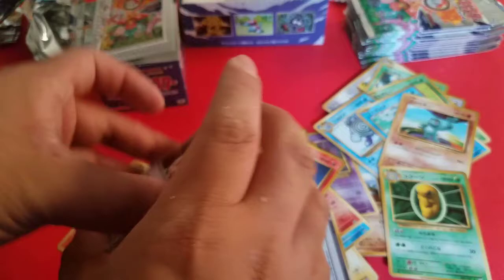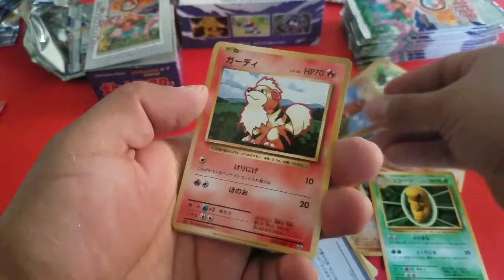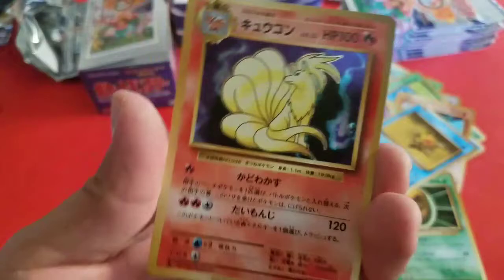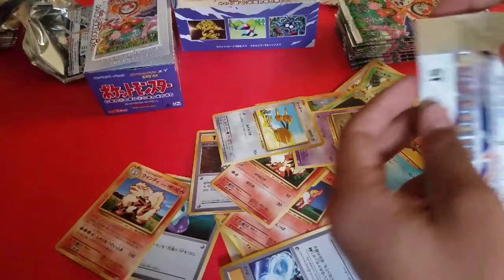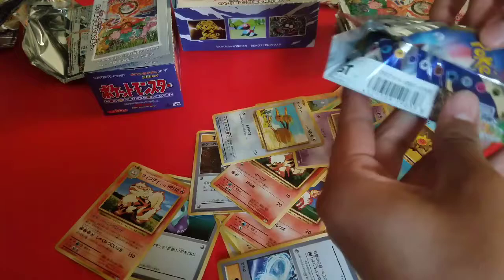And Brock's Grit, Haunter, Starmie, Diglett, Metapod, Nidoran Male, Doduo, Staryu, and Ninetales — gorgeous card. Forgive me if I say some of them wrong or forget their names; this is before my time. Definitely before my time. I actually grew up with the base set, so it was a very, very good time.